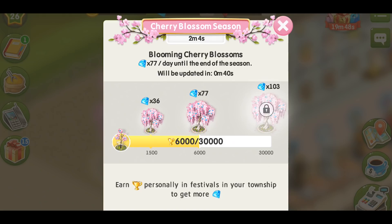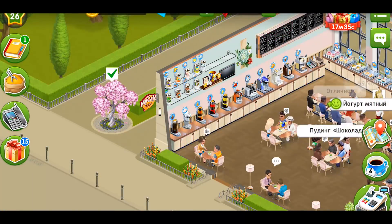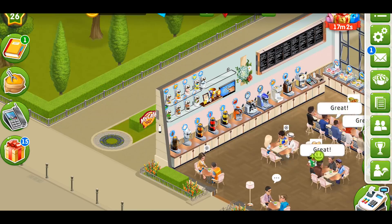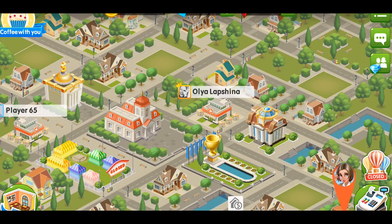The only thing you have to do now is to earn cups for your tree before the season ends. When the season ends, you will be able to get all the rewards and the cherry blossom tree will give you all the diamonds and then disappear after you collect them.